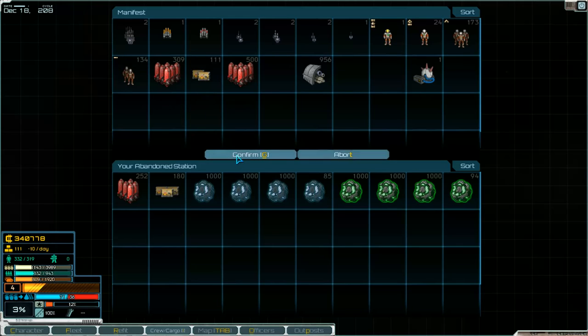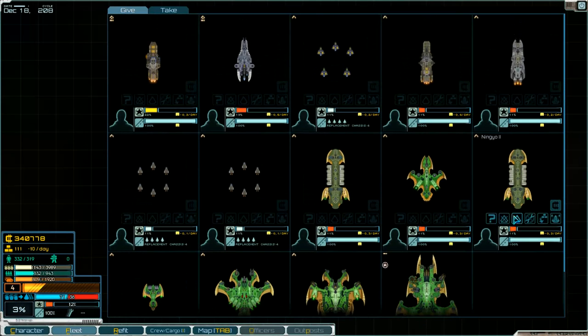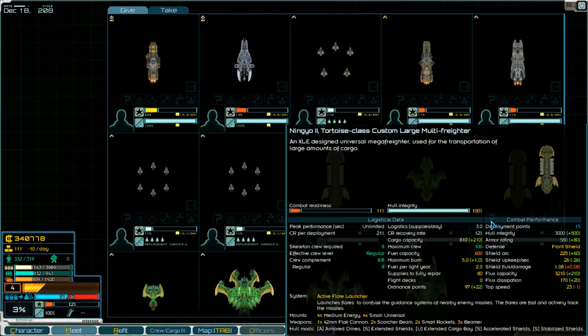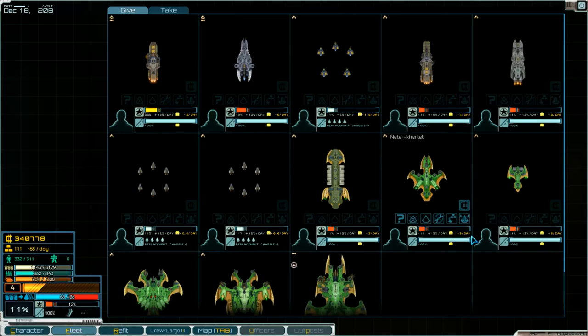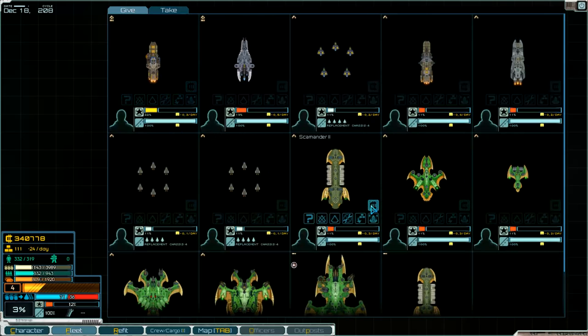We need supplies and then into the fleet. We leave something here — one fighter. 810 cargo capacity. We've got 3989, so that's not a problem. We leave this here — 11%... and three. So that's a big deal. Leave this here.